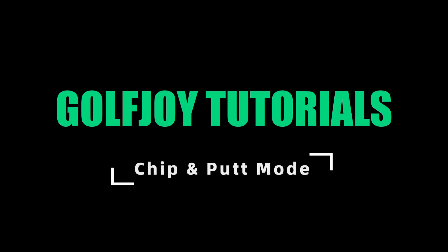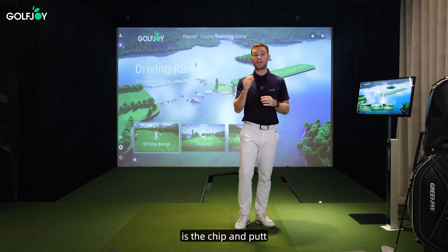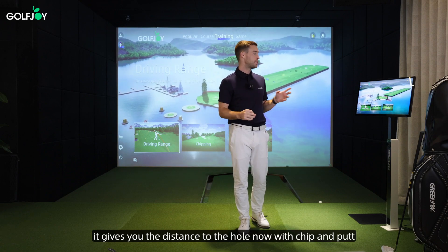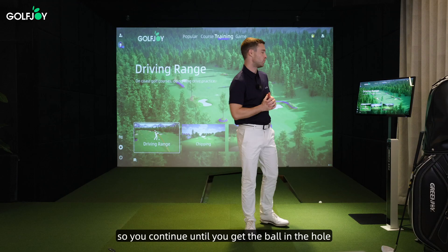Welcome to GolfJoy Tutorials. Another function in the training mode of this system is the chip and putt. Previously it was just chipping, so once you hit onto the green it gives you the distance to the hole. Now with chip and putt, the goal is to get the ball in the hole, so you continue until you get the ball in the hole.